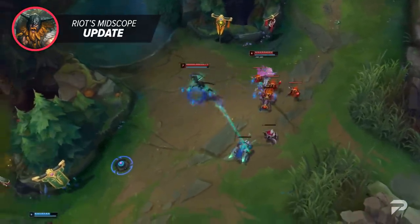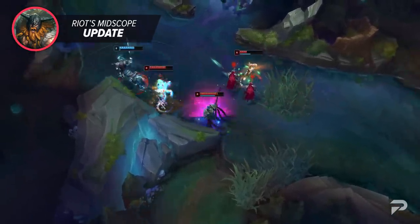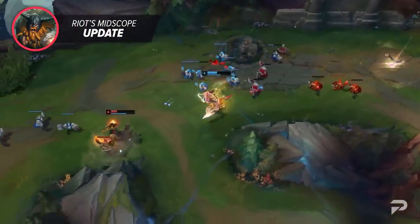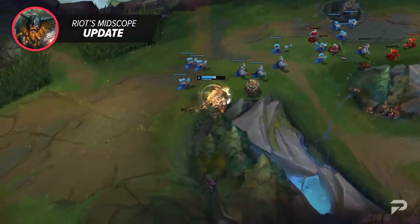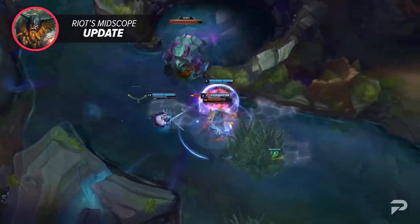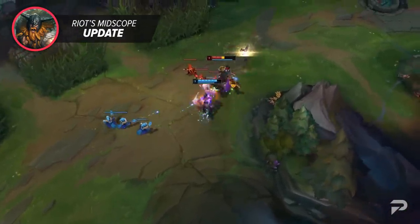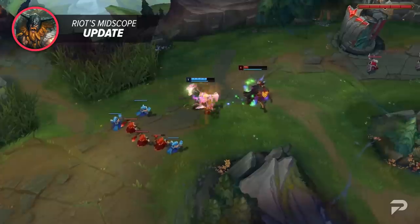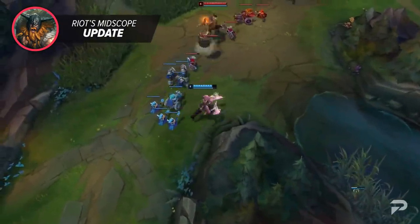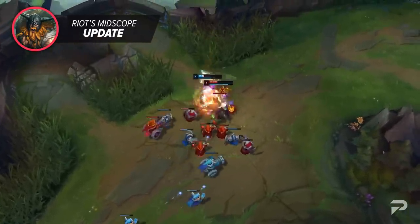Champions like Olaf who are often OP in pro yet underpowered in regular play are prime candidates for midscope updates, making us wonder if Riot will tackle similar champions like Kalista or Azir. Once a champion is selected, Riot looks to polish how champions feel, better define their strategic play style, and cater to players who love said champion — strengthening the champion's theme and fantasy without reinventing it. Riot is aiming to release these updates at a steady pace throughout the year, with newfound transparency helping them work on multiple champions.